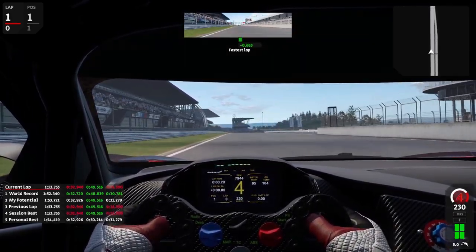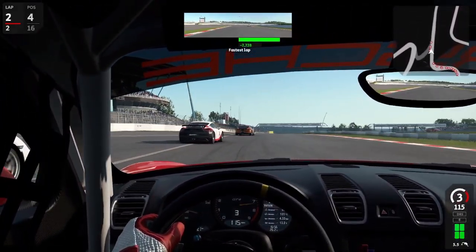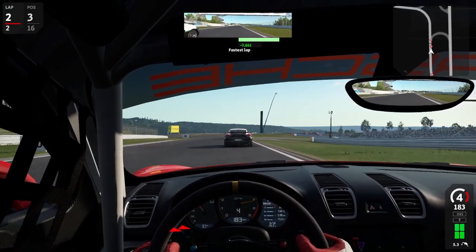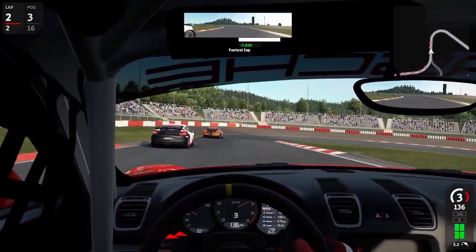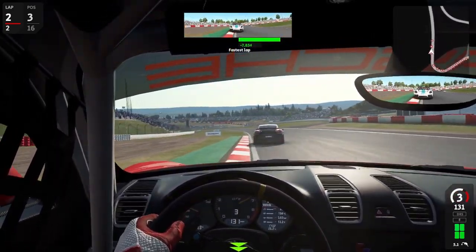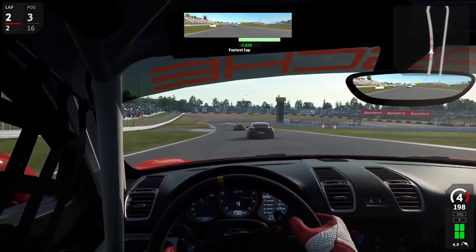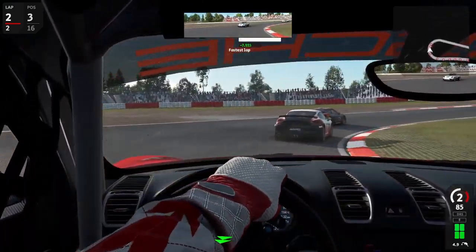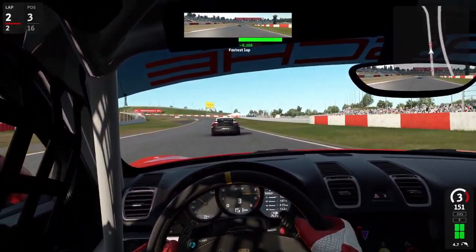Another indication for this are the implemented GT4s in Automobilista 2. Those are the complete opposite to the GT3s — they are fun to drive, not at all twitchy, and probably together with the Formula cars, the most fun you can currently have in Automobilista 2. And I think this is due to the lack of possibilities for adjusting the setup of the GT4 cars, especially the Porsche, when compared to the GT3s. For the GT3s, you can adjust your aerodynamics, anti-roll bars, suspensions, tires, and on and on. While for the GT4s, these areas are mostly locked, apart from the aerodynamics of course.